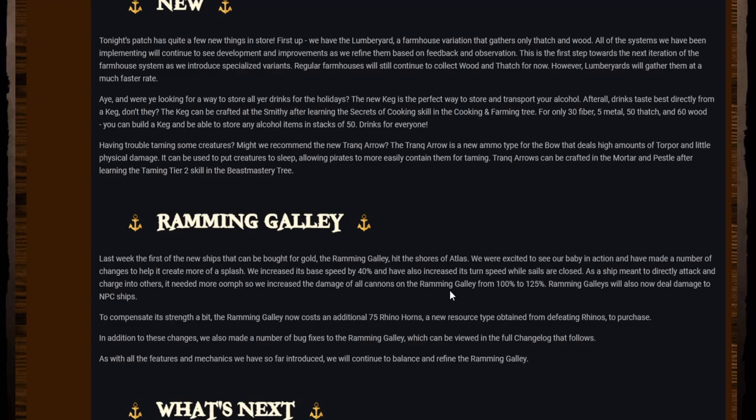If you manage to get together the gold for the ramming galley fast, it might actually be worth making it your first purchase after a schooner instead of a brigantine — because you instantly get a full ship that can go against the wind. It's pretty nippy, it's tanky, it does a ton of damage, and it comes with 20 cannons. The firepower is nuts. I can't wait to see what else they add to the game along these lines.